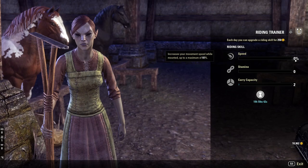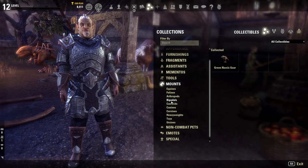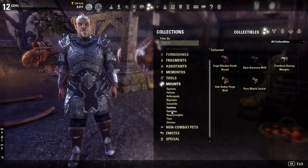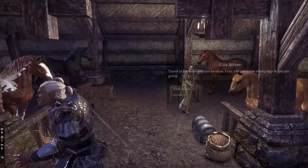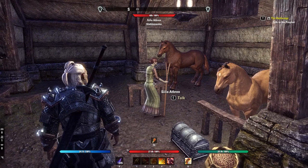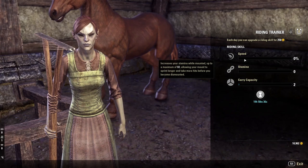You might not have a mount unlocked immediately. To check, open the collections menu and navigate to mounts. This is where you can see mounts from promotional deals, pre-orders, and bundles. If you don't have any, you will get one guaranteed mount from the level-up rewards. Mounts are not a necessary part of the game — you can actually run faster on your own than on a mount under the right circumstances.